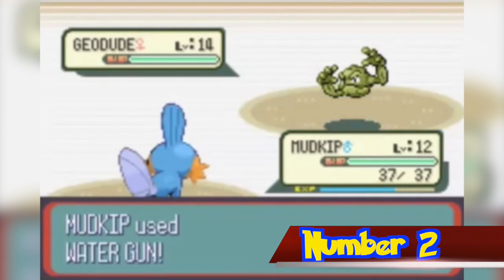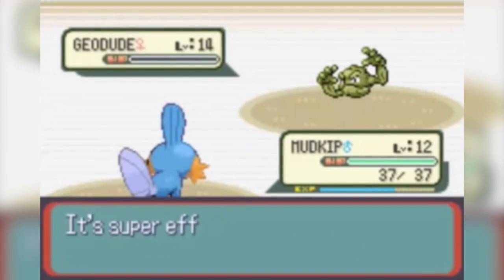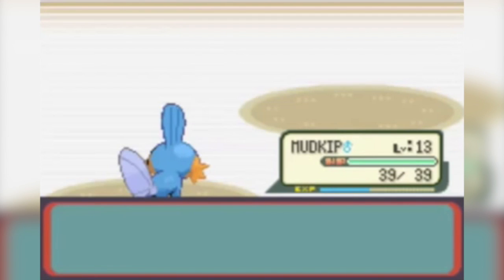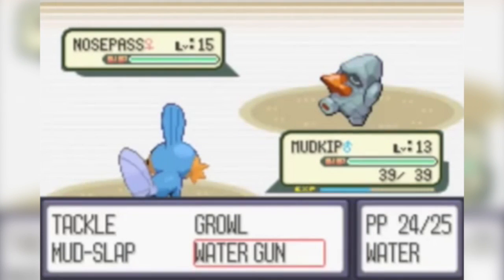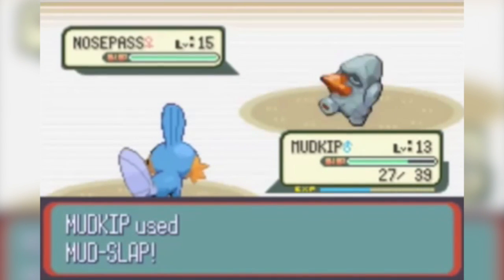Number 2. There are two unused abilities in the game: No Ability and Cacophony. No Ability is presumed to have been an error handler, used when the game finds a Pokemon with an ability ID set to 0. The term isn't used in the final game because all Pokemon were given abilities. Cacophony is an ability similar to Soundproof, which isn't assigned to any Pokemon in the game. It's assumed that it was meant to be the ability for Whismur, Loudred, or Exploud, given their nature for noise-based attacks.